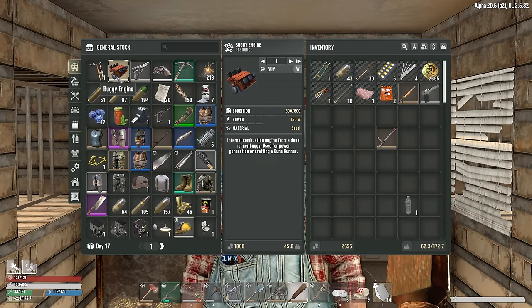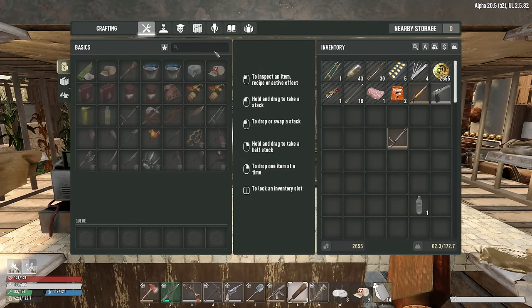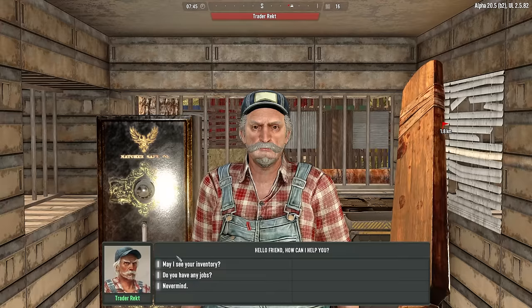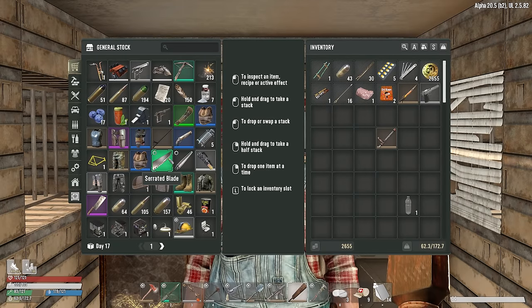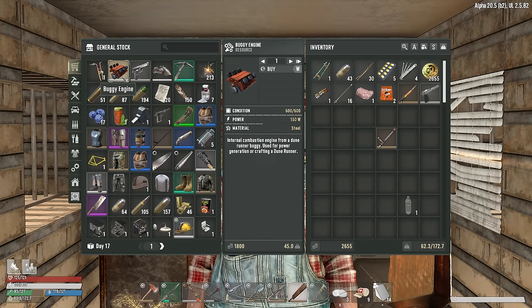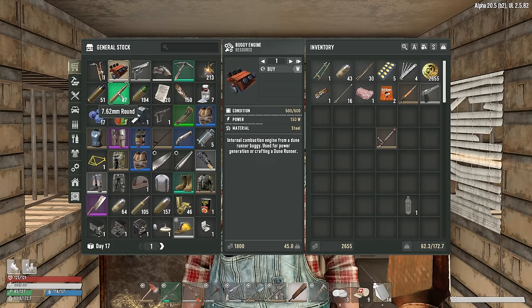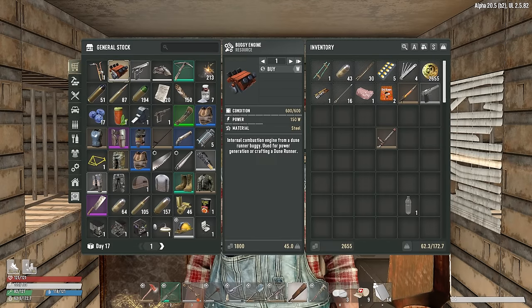Can I afford the buggy engine? I can. I think the buggy might be loot-only or trader-only, so we either need to hope they sell a buggy or hope we stumble across all five parts — buggy engine, buggy seat, buggy chassis, buggy wheels. Let's take the buggy engine. I don't want to regret not having done that if it becomes the bottleneck.